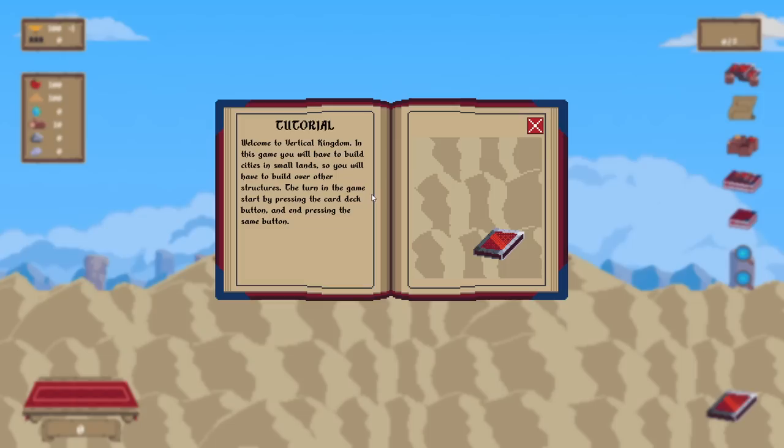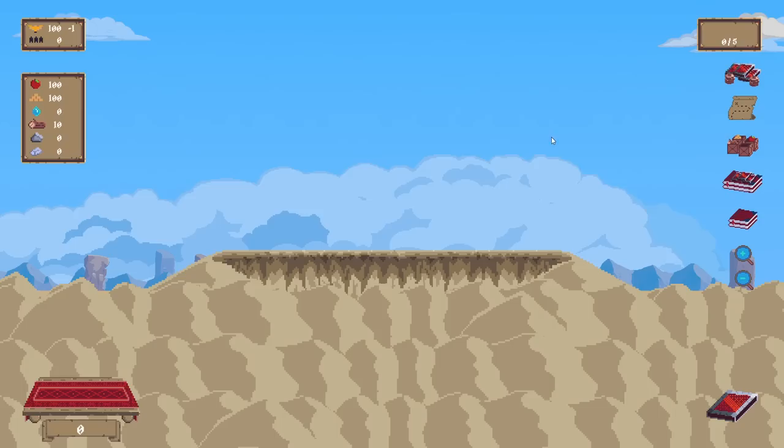Welcome to Vertical Kingdom. In this game, you will have to build cities in small lands, so you'll have to build over other structures. The turn in the game starts by pressing the card deck button and ends by pressing the same button. Gotcha.